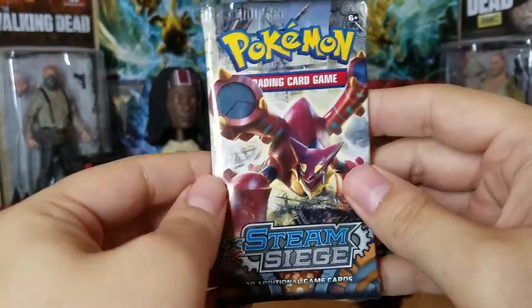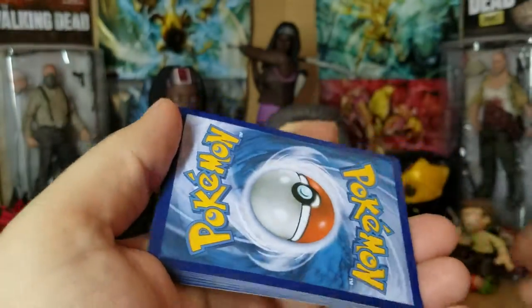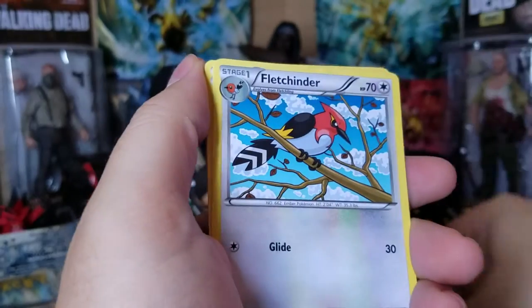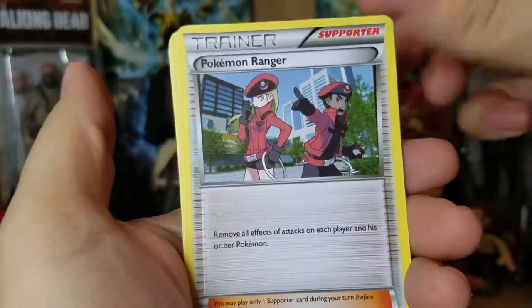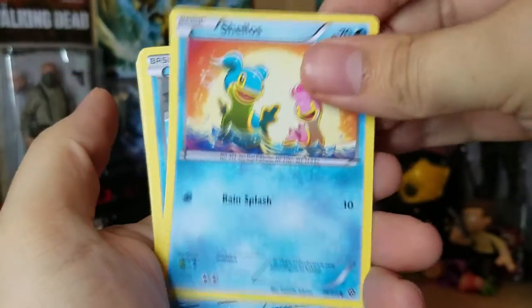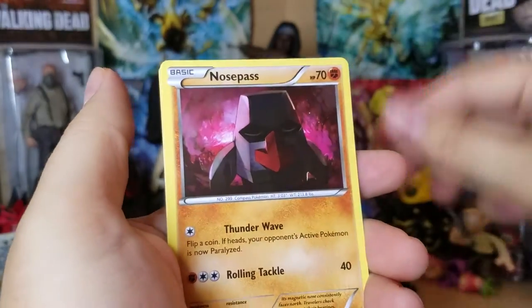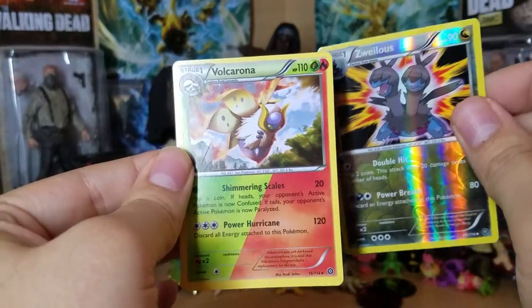Our last pack art is going to be a Volcanion. Code card: we have a Flaaffy, Fletchinder, Pokemon Ranger, Shellos, Plusle, Meowth, Hoppip, Nosepass, our Reverse as a Vielos, and our final card is a Volcarona Regular Rare.